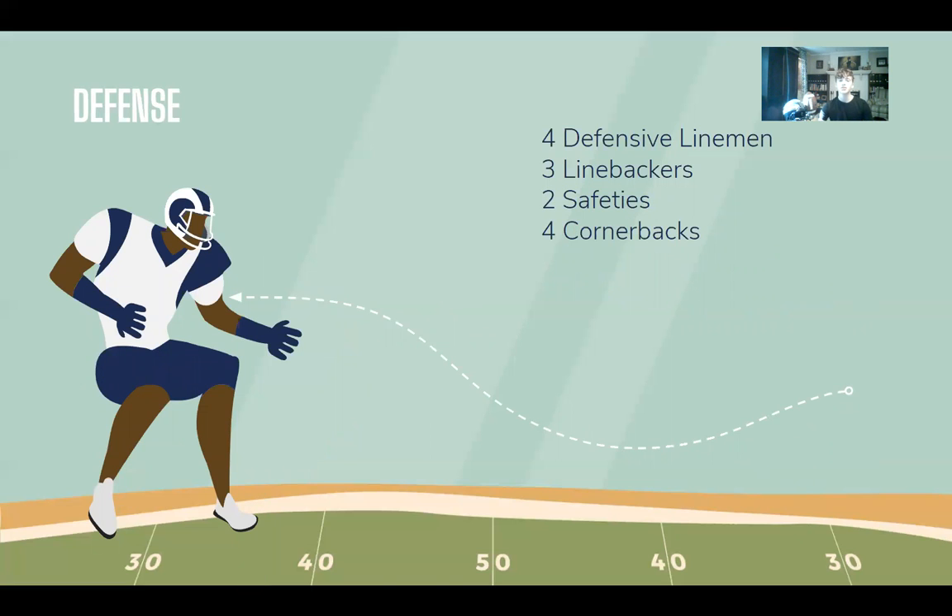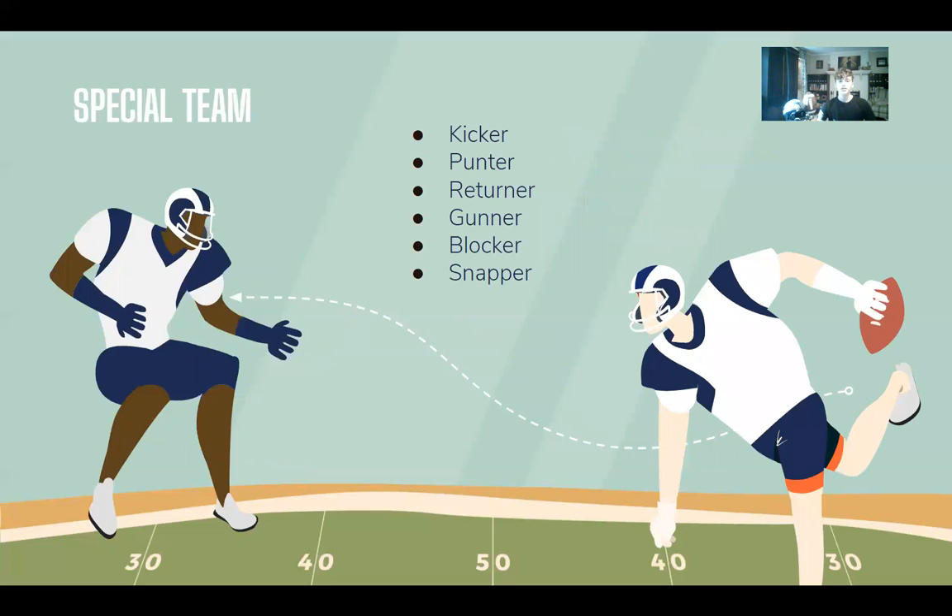The defensive squad positions are four linemen, three linebackers, two safeties, and four cornerbacks. The defensive linemen try to sack the quarterback. The three linebackers try to stop the running and pass game. The two safeties and four cornerbacks both try to stop the pass game. And last but not least, the special teams players: kickers, punters, returners, gunners, blockers, and snappers. Kickers kick the ball. Punters punt the ball. Returners catch the kick or punt and run with it. Gunners try to stop the returners. Blockers block the defense. Snappers hike the ball to start the play and block for the quarterback or running back.